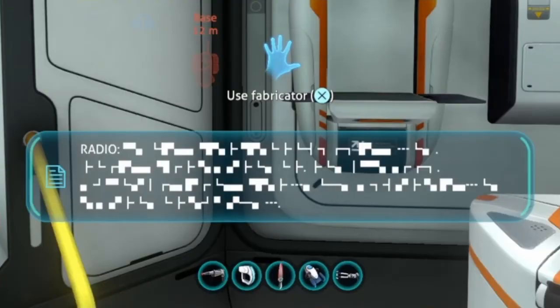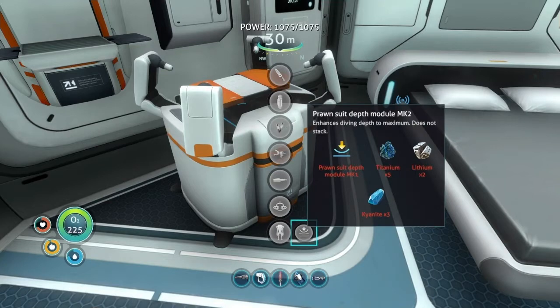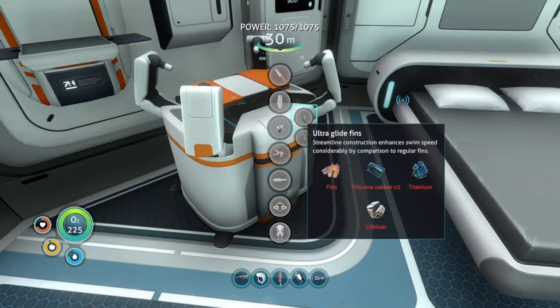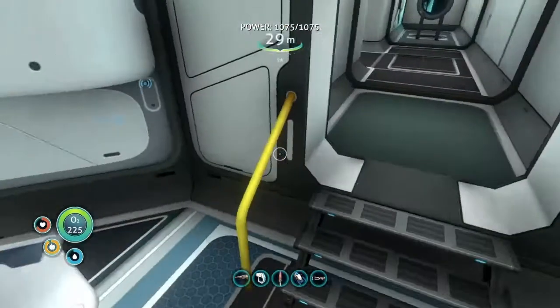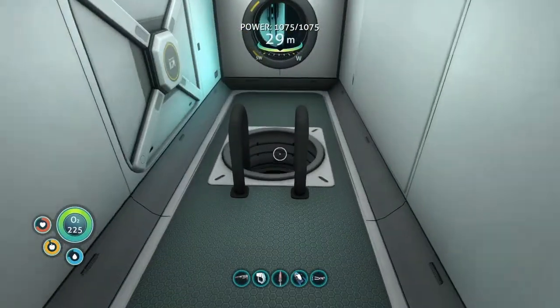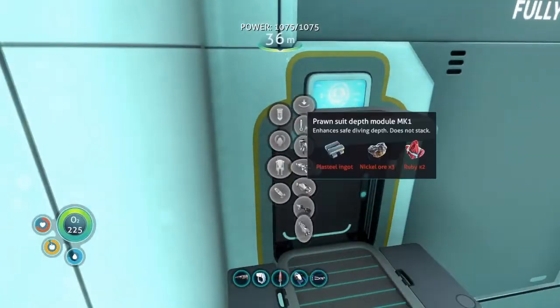I can actually make the seamoth mark three, might as well. We're not getting that anytime soon though, and I don't even know the ingredients. I could look into making some ultra glide fins or swim charge fins, and I probably want to get an air tank. I've already got the thermoblade. So, just quickly before I go and do whatever, I want to make a couple of upgrades first.